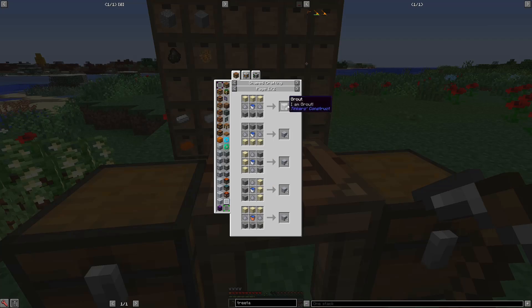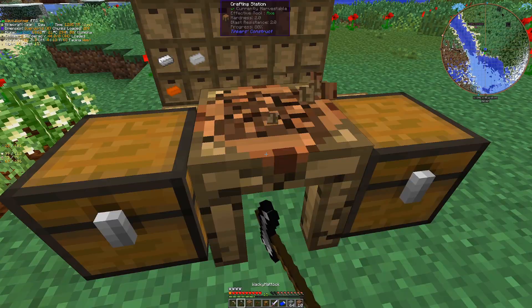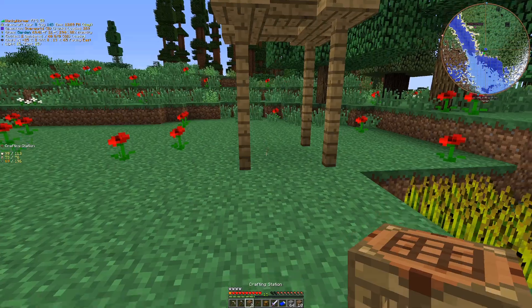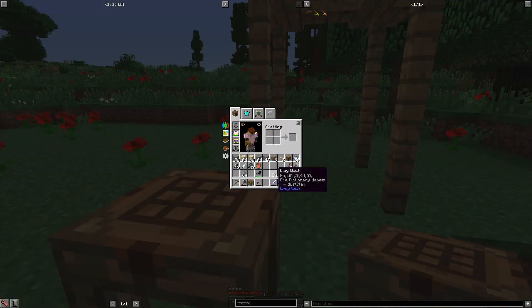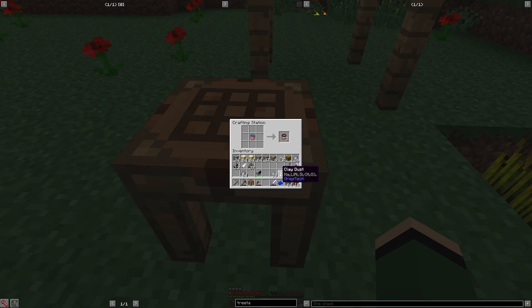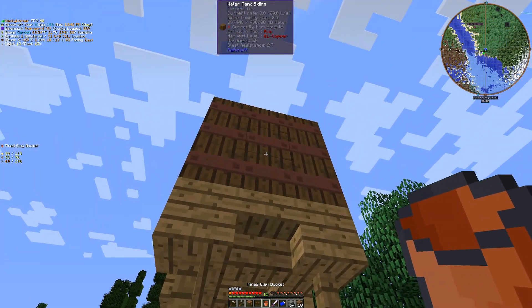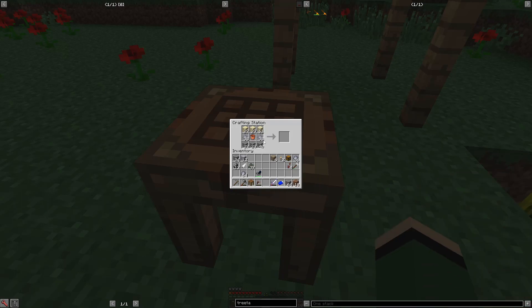Now we just need to craft it into 162 grout. You can see our recipe here: sand, clay dust, and gravel, and then the water bucket. I actually forgot I had one on me, so I could have used that. Being close to water is going to make this a lot easier. This is going to take a minute, so I'll craft up all this and then we'll see you at the end of that.